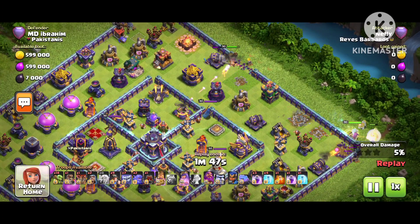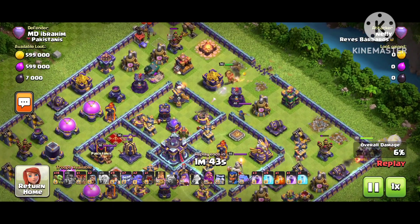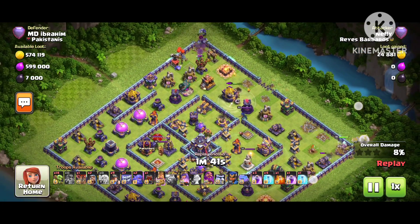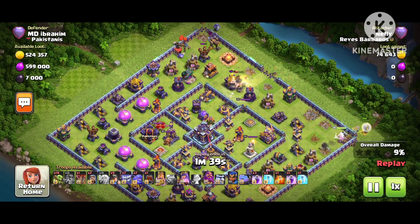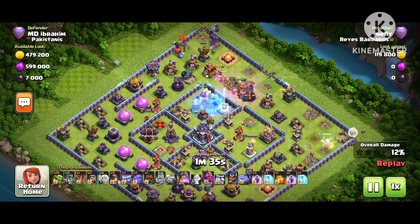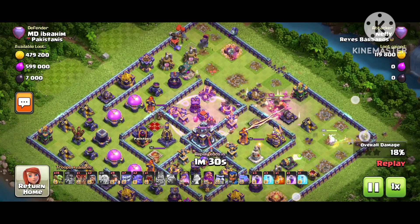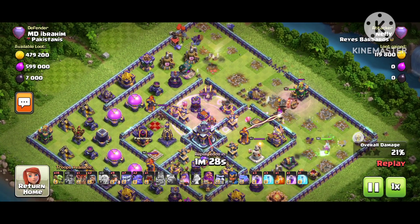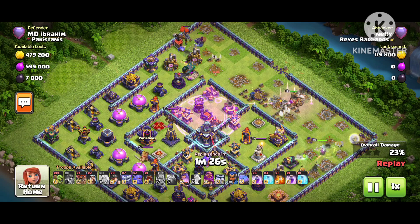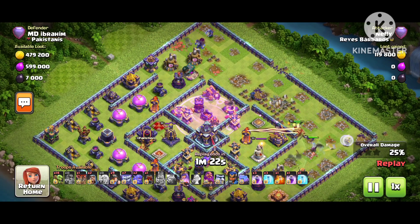He just dropped the king and broke the wall — he wants to go inside, but this X-bow is really annoying. The queen is going inside from this side, and her target is to take down the Eagle Artillery. You can see the Eagle and Warden there, so let's see how he deals with both heroes. He uses the king ability here — he wants to create a corner — and then drops the Yetis and Bowlers.